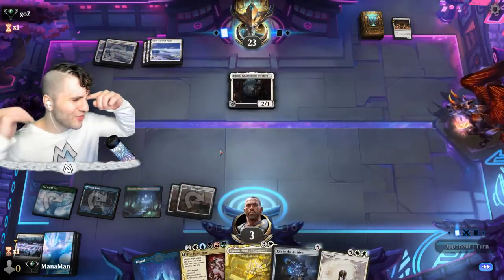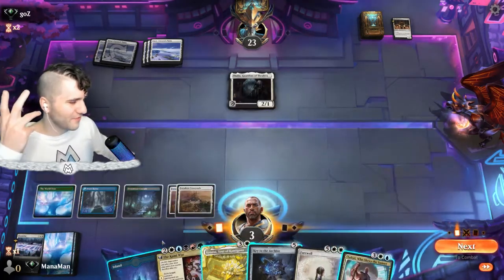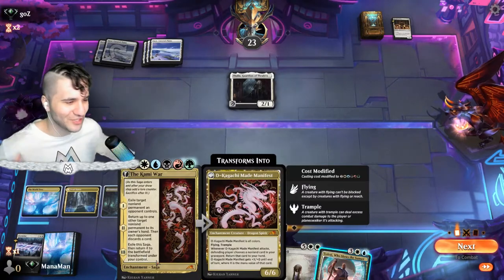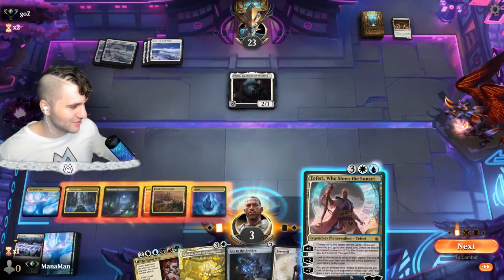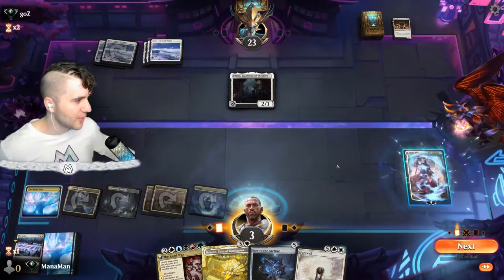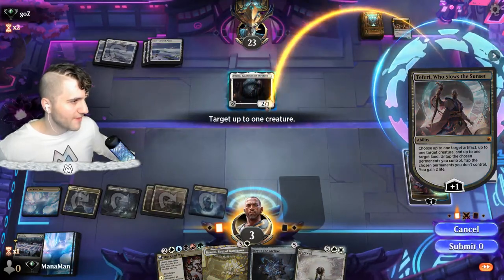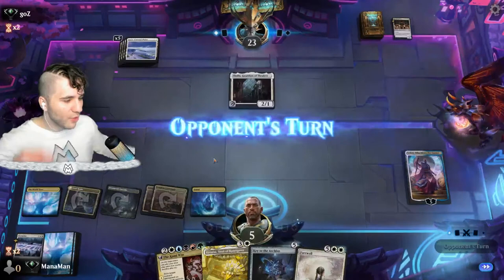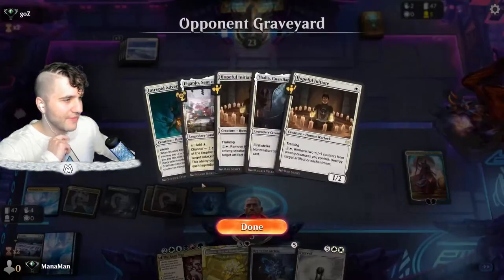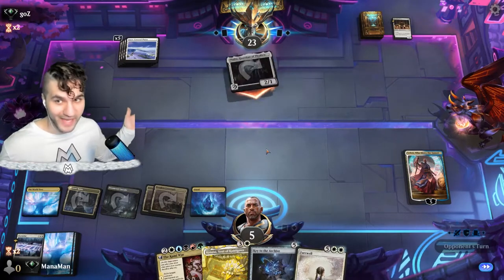After the Doom Scar everything becomes cheaper — and we get the Kami War! Oh, but another Thalia — just brutal. We do get a Teferi though. The World Tree is activated, which would have been so nice for the Kami War, but this second Thalia is going to tax us just out of range. We're at three life so I want to drop the Teferi. I'm tapping for life rather than going for Key to the Archive because they run Wandering Emperor and could buff up the Thalia and kill us.